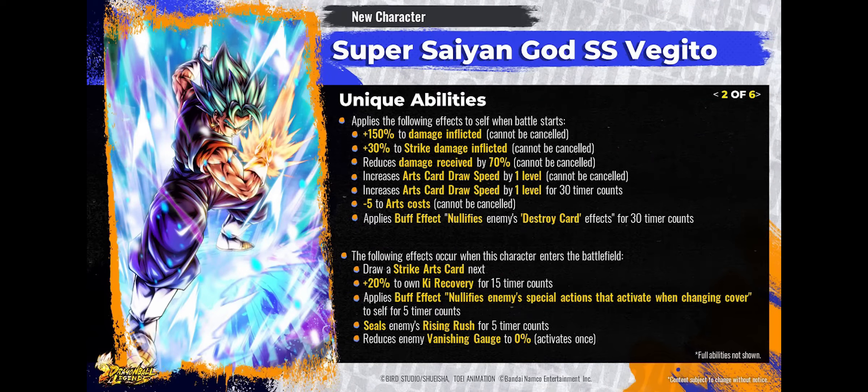Being Red is a perfect element because he has the advantage over Yellow. His unique abilities are incredible — he does 150% extra damage that cannot be canceled, 30% extra Strike damage, and he reduces damage received — all of which cannot be canceled. He gets card draw speed twice, makes his cards cheaper for longer combos, and nullifies Destroy Cards so no one can destroy his cards. He gets Strike cards constantly, 20% Ki recovery, seals the enemy's Rising Rush, and reduces the enemy's vanishing gauge to zero when he enters the battlefield.